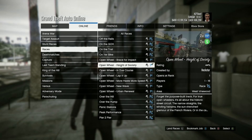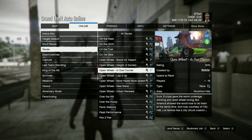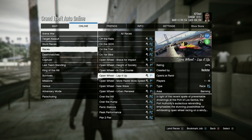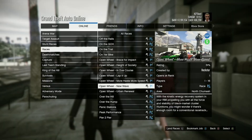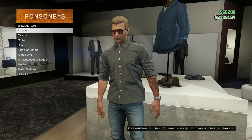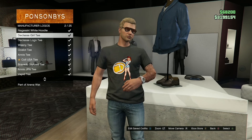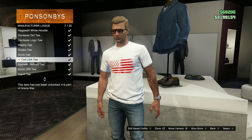Finally, we have double money and double RP for the open wheel races, so make sure to spin that wheel, win that Ocelot R88, and bring your new F1 car out to the races to make some money while driving the fastest cars in the game. Don't forget to stop by the nearest clothing store, go to Special Tops under Manufacturer Logos, and you can get the Coil USA t-shirt for free this week just by logging in.